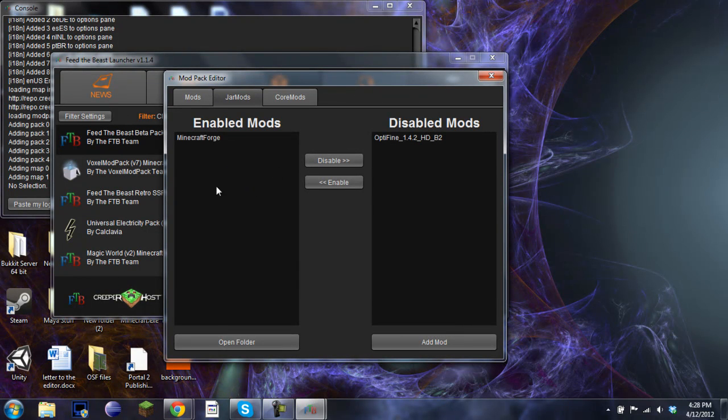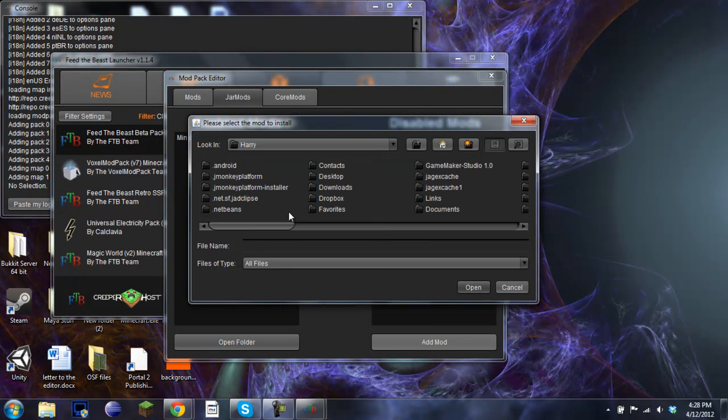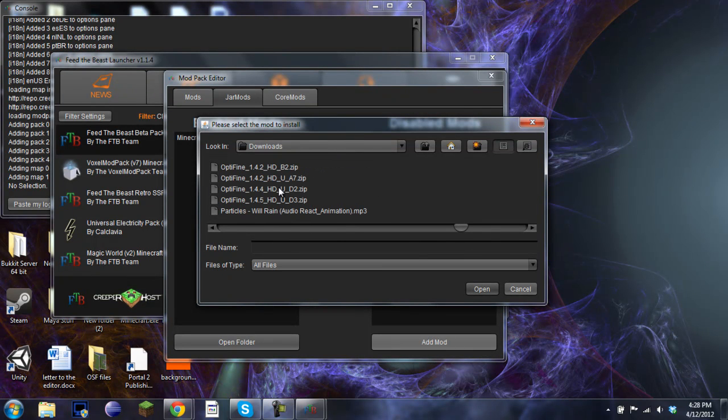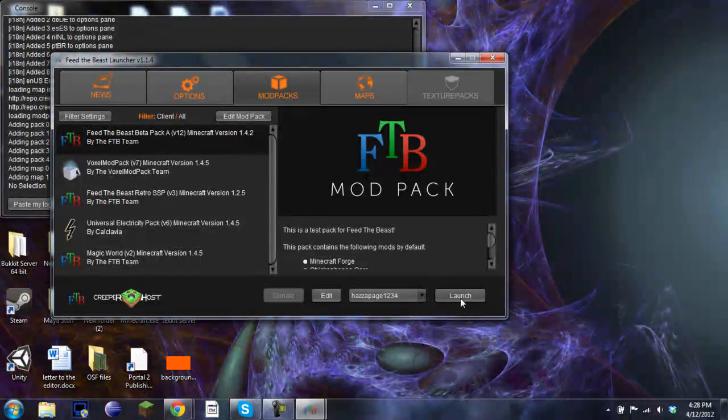Now when you get to this screen you'll want to have downloaded Optifine 1.4.2 — I'll put the download link for that in the description. Click Add Mod and I've got it in my Downloads folder. Now Optifine — here we are. You want the HD_B2 version, so this is the one to download: Optifine_1.4.2_HD_B2.zip. Instead of extracting it or anything, you just click open. And there you go, it's installed. Then you obviously click out of it and launch.